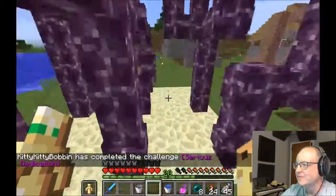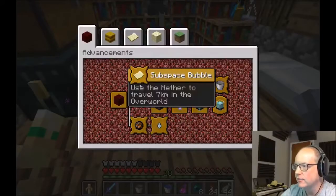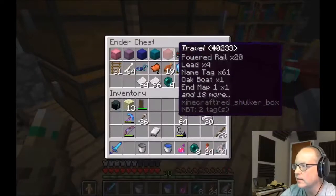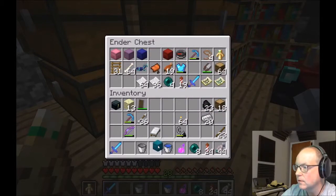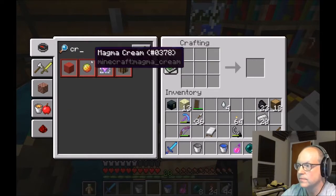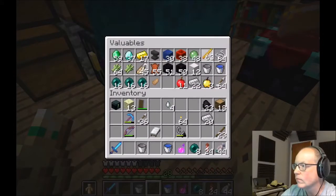All I have left is Adventuring Time and respawn the ender dragon. These are all done. For the ender dragon, I do have four ghast tears. Let me see how you make the end crystals — it's glass and Eyes of Ender. I need glass and Eyes of Ender: one, two, three, four.